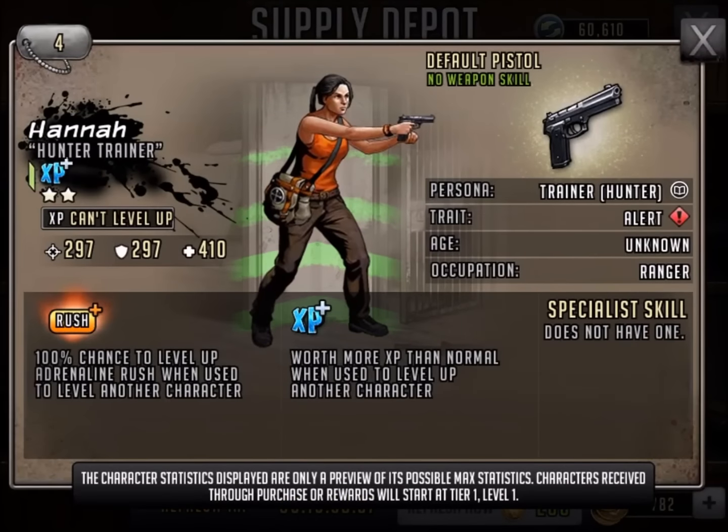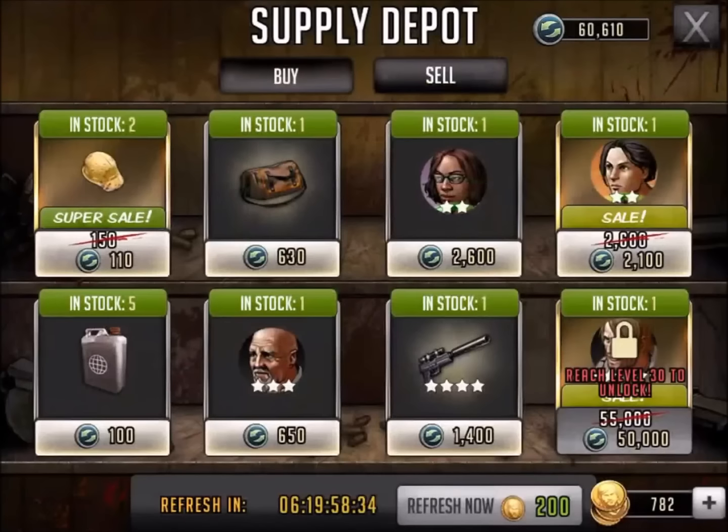Now we've got Hannah the hunter trainer. This is a markdown — down from 2600 to 2100. I do need hunter trainers. I've got four out there that I could level, but still at 2100, Scopely, I'm not giving in. Lower it to 500 and then we might have some consideration — for 5000 points I could basically take it up 10 levels — but not for 2100. Not gonna do it.